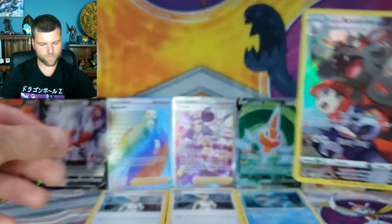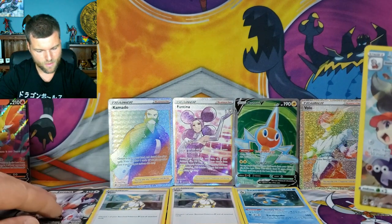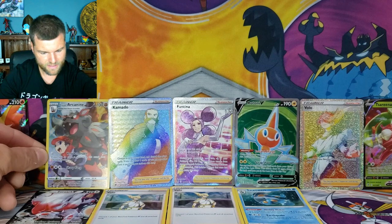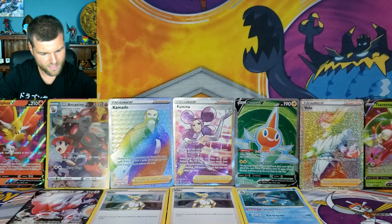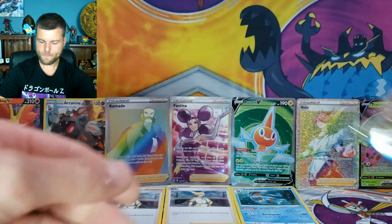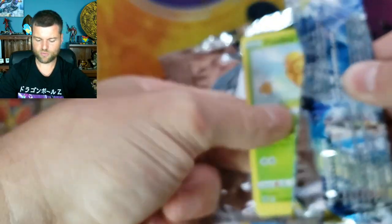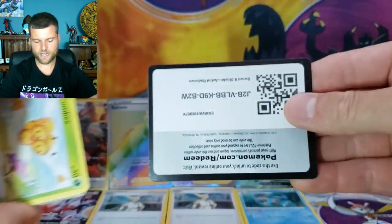So there we go — we're going to pull Zoroark down and put the Trainer Gallery Arcanine right there, and the Delphox right here. We got one more pack left and that is Astral Radiance. Astral Radiance, you have the alternate arts that we need. One, two, three, four — we're getting an alternate art right now.